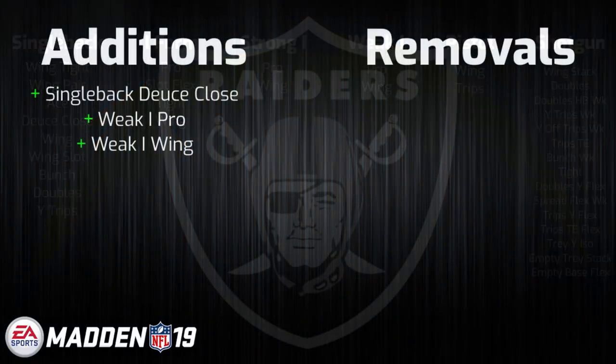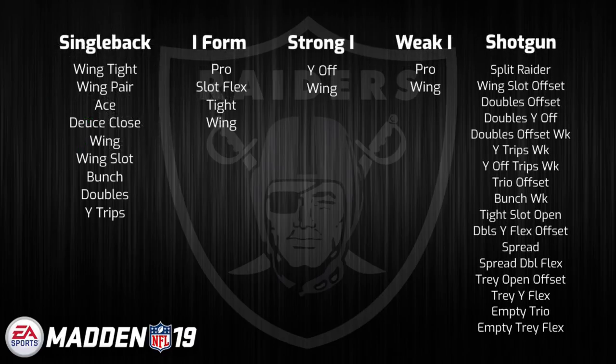Last but certainly not least, we have the Oakland Raiders offensive playbook. A lot of people were expecting some major changes with Jon Gruden being named head coach during the offseason, but only very conservative changes have really been made. They actually did not lose any formations at all, with one being single back Deuce Close, which has been a dominant formation for the past couple of years. I know this playbook might not reflect some of the changes that Raider fans or even the community in general may have wanted, but if I had to guess, there will be some major changes in Madden 20, especially if Gruden proves to have a large impact on how the offense looks in the upcoming season.